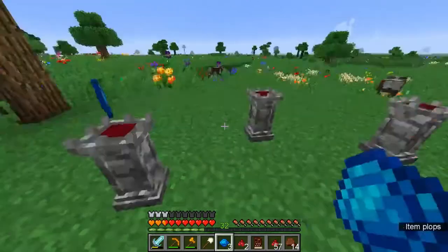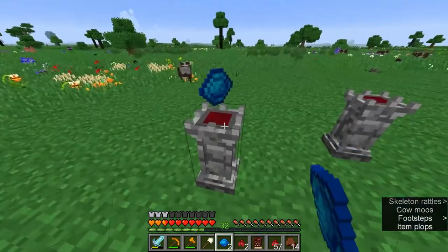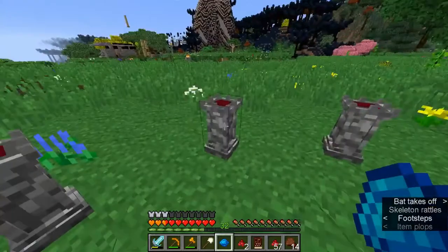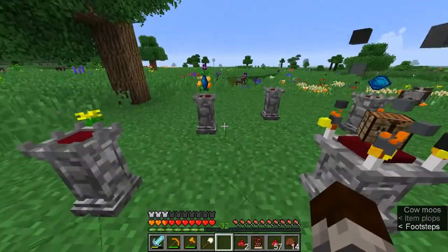I really want to upgrade my Blood Altar, it's really annoying, but I can't do that until I get Glowstone, which I'm guessing is Age 2 because I can't see any recipe for it right now.